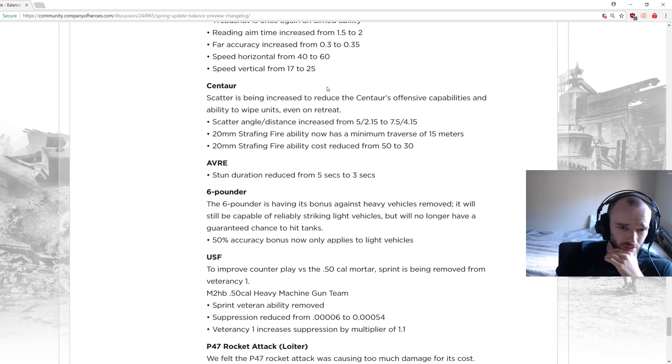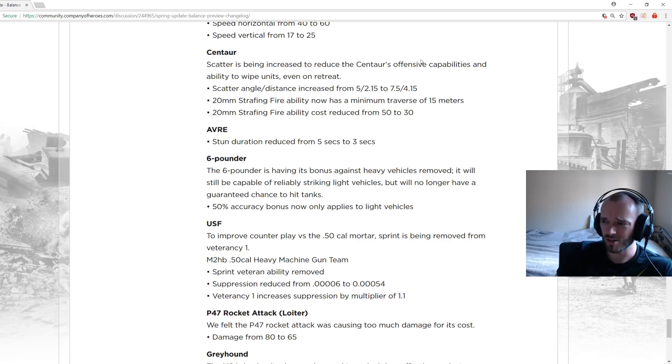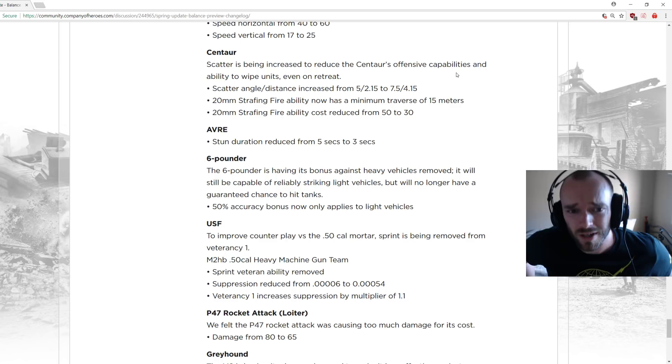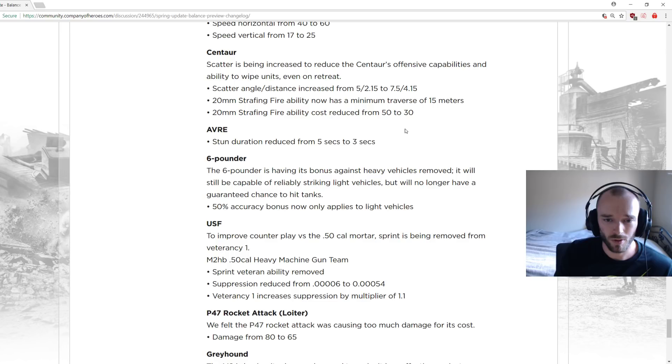The tree shot ability was very strong especially since it comes at vet 0. Centaur scatter increased to reduce offensive capabilities and ability to wipe units on retreats. The 20mm strafe-and-fire vet 1 ability now has a minimum traverse of 15 meters, so squads can escape without guaranteed wipes. At the moment you could use it at minimum range for a near-guaranteed wipe. Cost being reduced as well, from 50 to 30, so instead of a guaranteed one-click wipe for 50, it's a possible one-click wipe for 30.